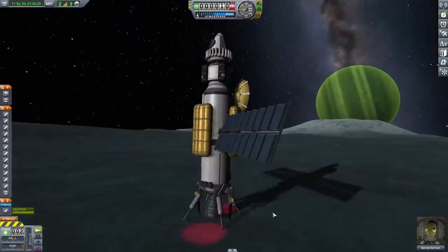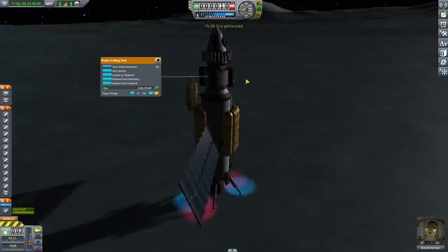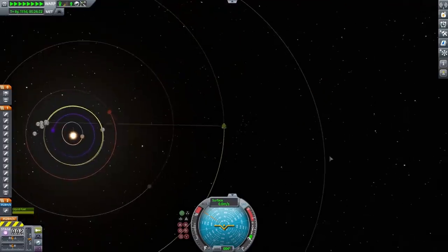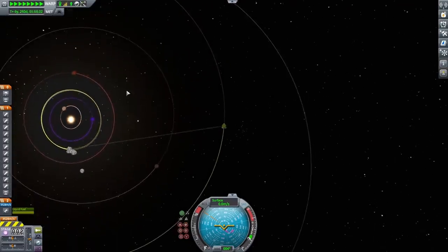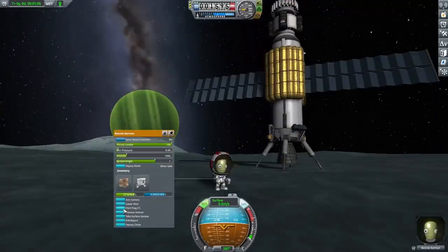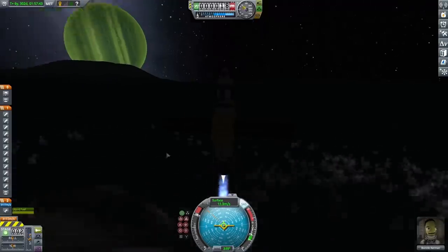I redeployed the landing gear, then threw out all the ore I had left since it just weighs a lot and is pretty much useless. After that, I set Kerbin as my target and just kept waiting, because I needed the angle between Kerbin and Joule to be 45 degrees. Eventually I did get that, and before I left I just wanted to make sure Bonnie planted a flag, because I'd feel really dumb if I forgot to do that. Bonnie plants a flag, it looks pretty good, and with that all done it was time to launch.